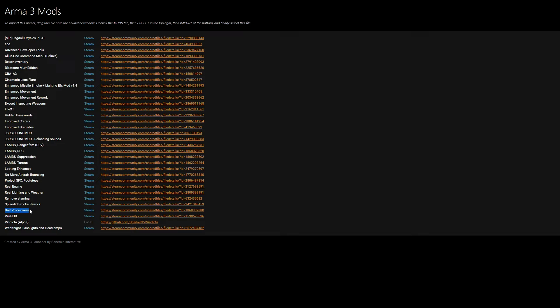Unit Voiceovers give new voice lines to you and your squad mates. Vile HUD lets me take screenshots and turn off the HUD, though it doesn't turn off the Vindicta stuff so it's less useful here. Vindicta Alpha is on the Steam Workshop, but I actually need to update it — I'm using a local build, and I'll talk more about that.